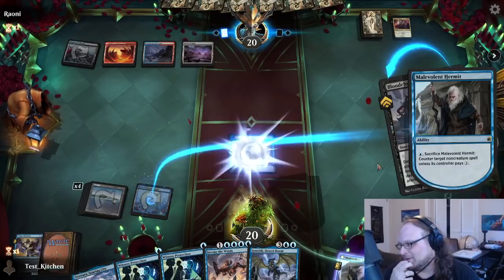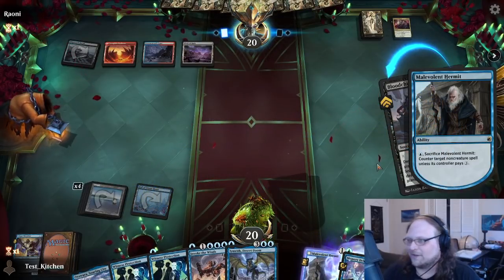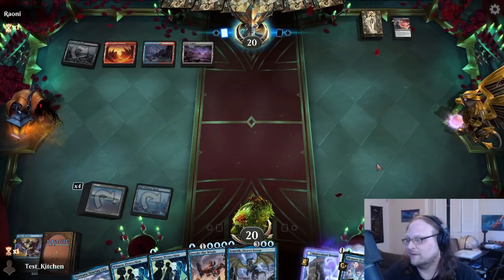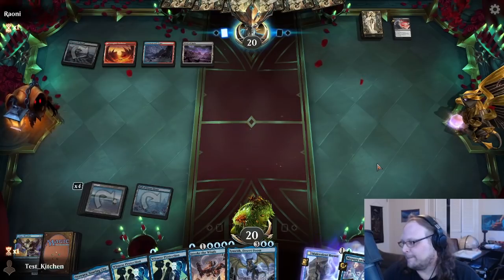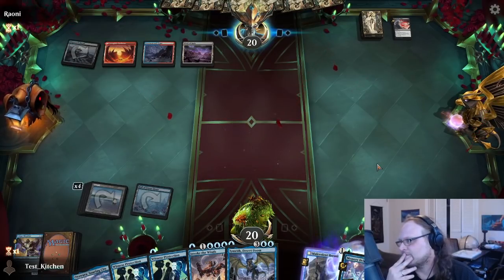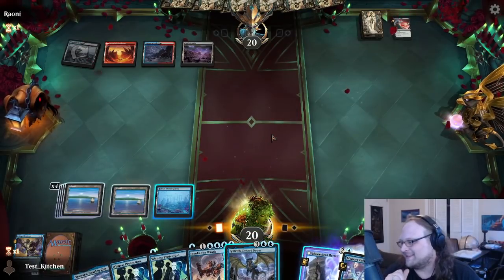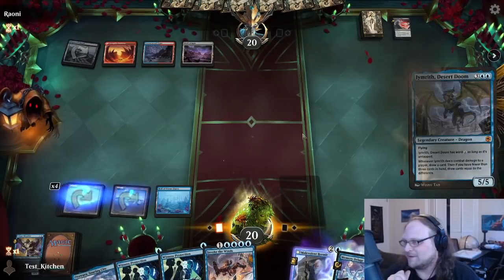Let's do it — you could argue we shouldn't, to bluff a Fading Hope maybe. I don't care. They do nothing else and we draw another land — they just let us hold onto this Atara. I love that. Let's play Emrith. Pretty normal game here, but wait until they get a Hullbreaker — it won't be normal anymore, it'll be infuriating.